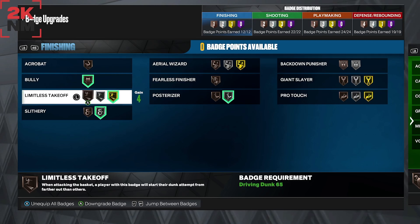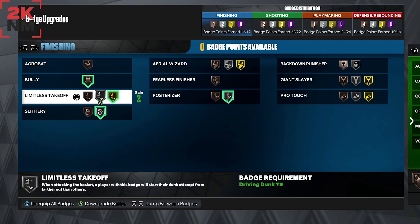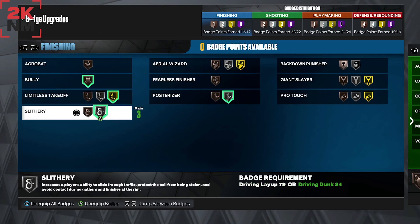Limitless Takeoff is good — I recommend silver or gold definitely. Same for Bully: if you can get it on bronze, get it up as high as possible, at least gold if you can. Slippery Finisher is really, really good.